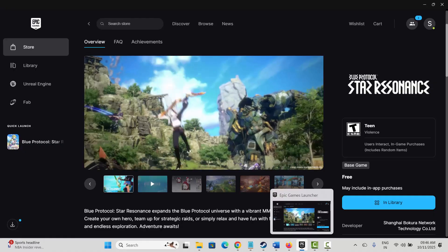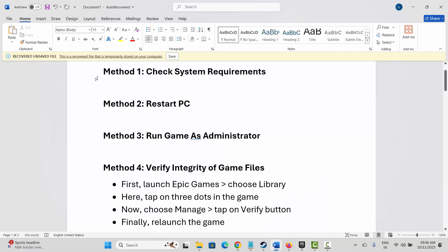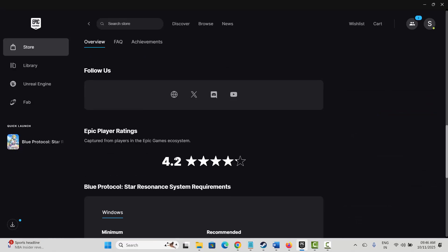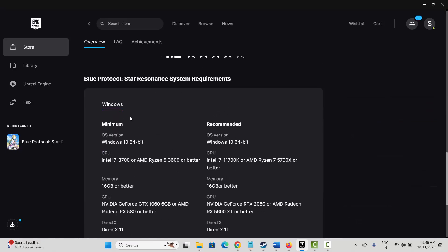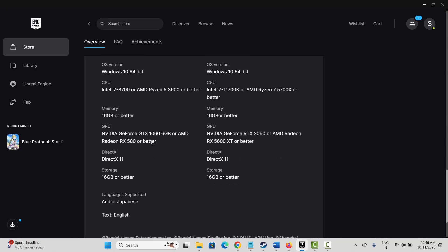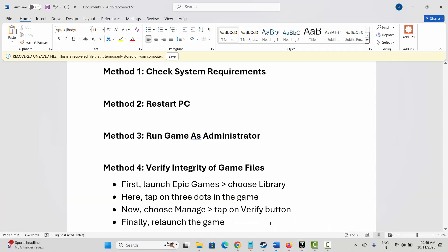The very first method is to check system requirements. For that, go to Epic Games and search for the game, then scroll down — here you will find the requirements to play the game on your system. Make sure your system meets all these requirements, and after that check if you can play the game.